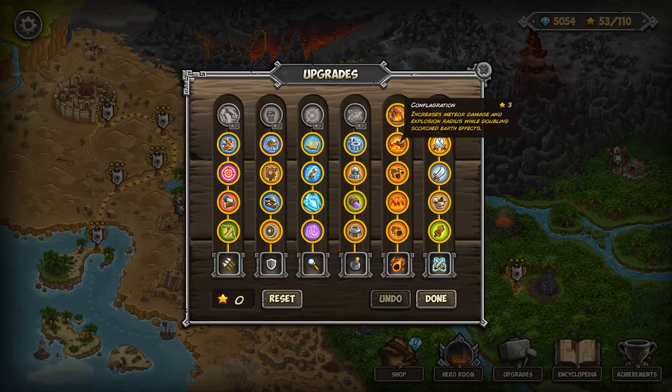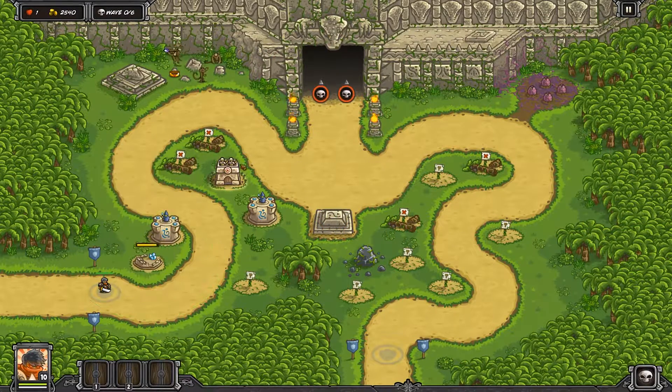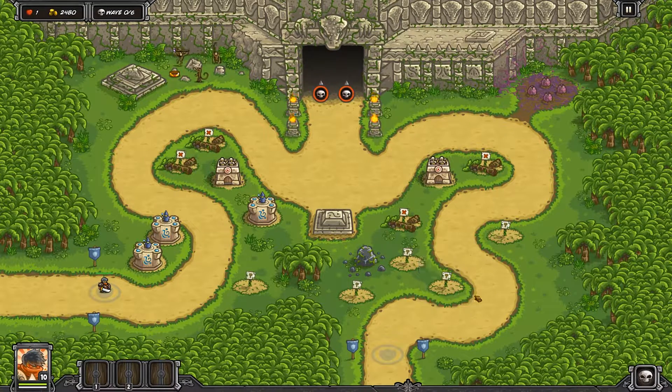It's a level four max, so go ahead and max out everything to level four. Starting up this level, we have our archer tower in the center, two or three mage towers on the left hand side, and then an archer tower on the right hand side.